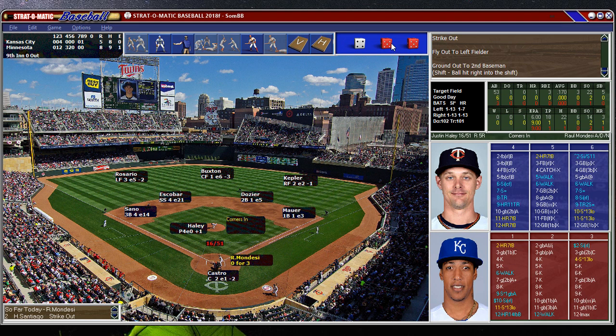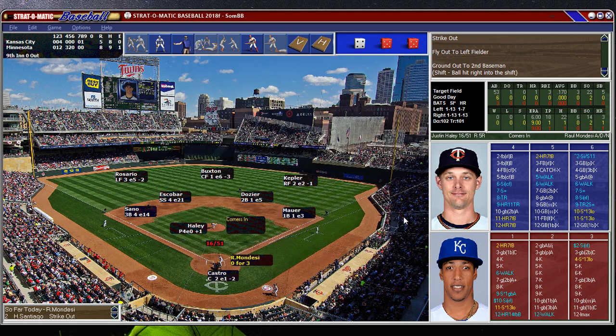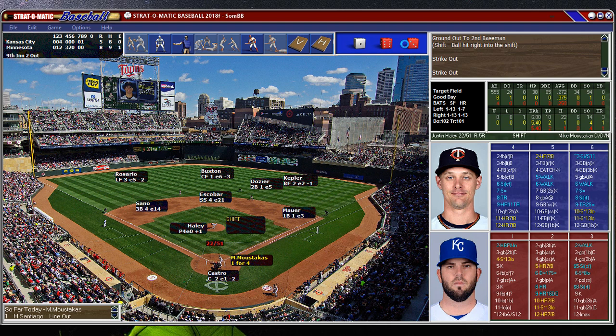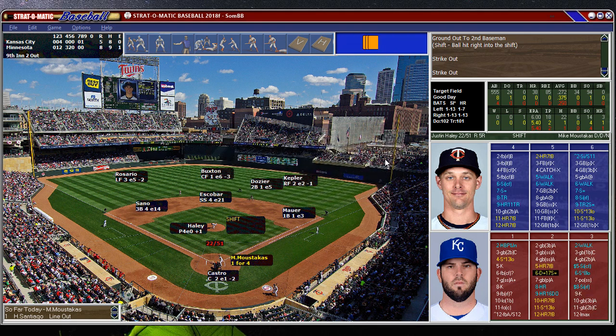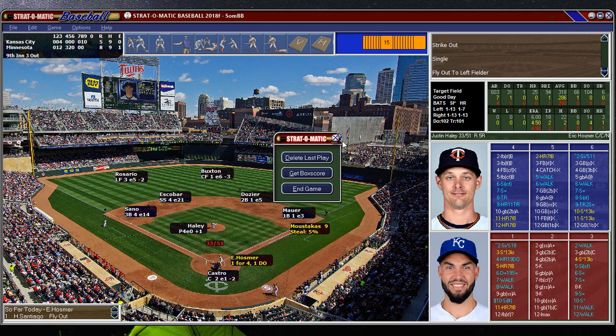Haley's going to try to finish up. We could bring in Gore as a pinch runner. Look at Haley — one more guy. Moose is not going to mess around with the shift, he's going to try to swing for the seats. Base hit. And here is Kane having a good year so far — 625. Almost got it. 8-5 Twins.